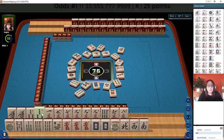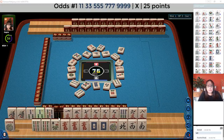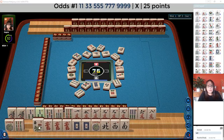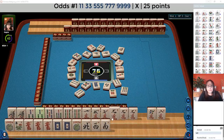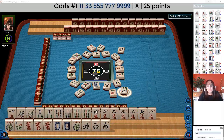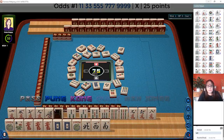Three bam. One, three, five, seven, nine in one suit is building here. Let's let the six go. Six bam, one, five, seven, nine. Sound wind.